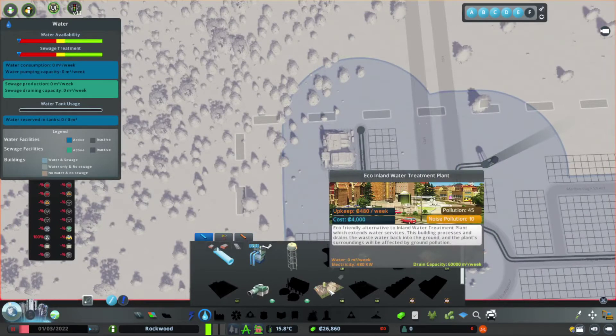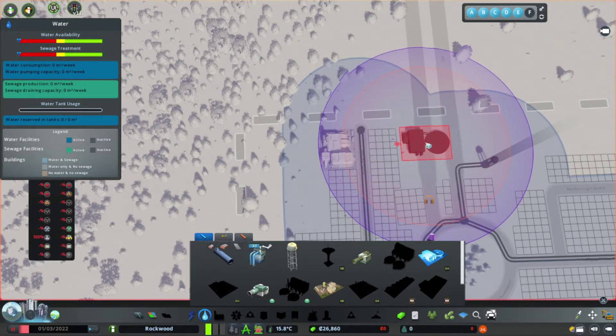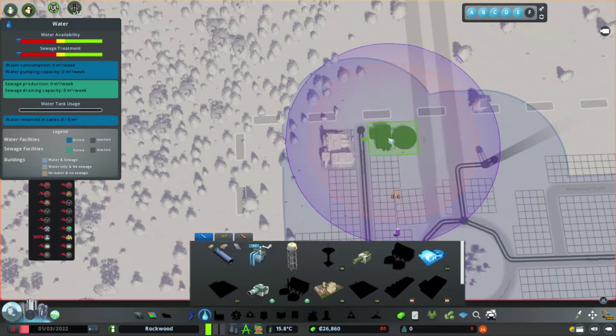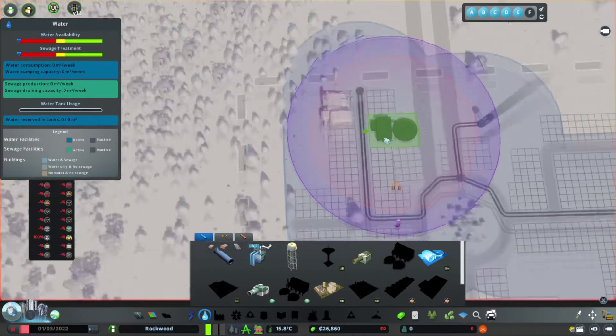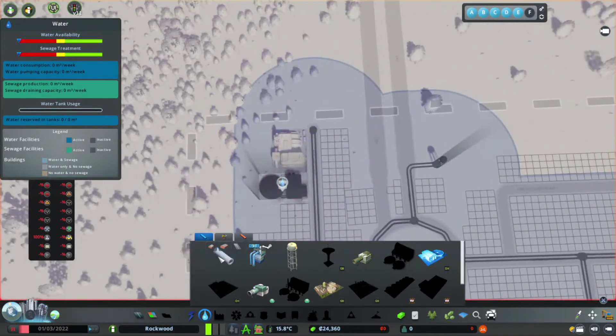And of course, the other thing we're going to need is some sewage - not an eco one to start with. Can't tell if anarchy is on or off. The pollution line goes over the water tower but we don't want that, so we'll stick him next door to the power plant.